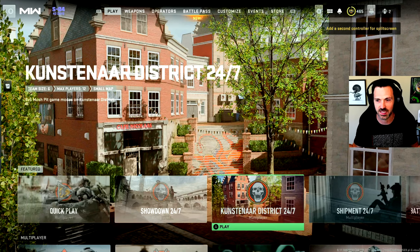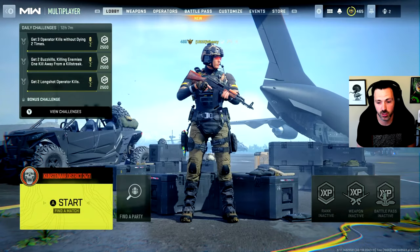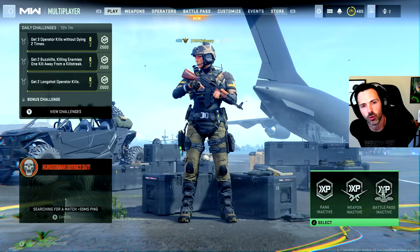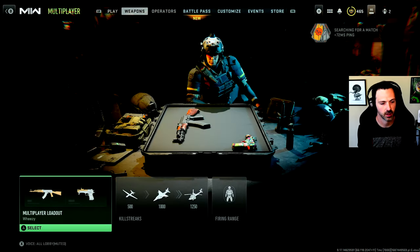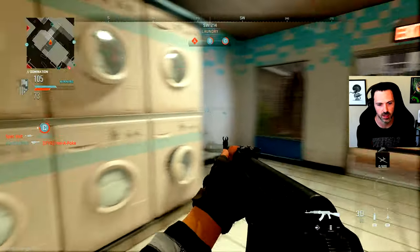Hello again, minions. It's Wheezy. We're back in Modern Warfare 2 — it's Season 4. I'm like a week late for it, but it doesn't matter. I haven't had much reason to play lately, but there's a couple of new maps, including one brand new map: Kunstenar District. We're gonna jump into that and play a couple of matches. I'm gonna use some cool-looking classes where I built weapons to look good instead of be good.